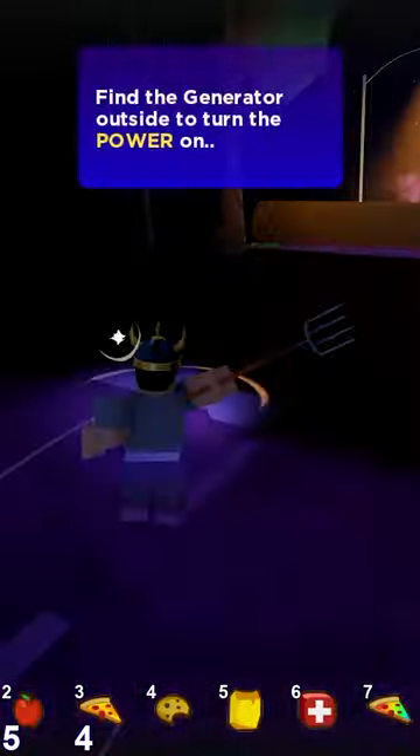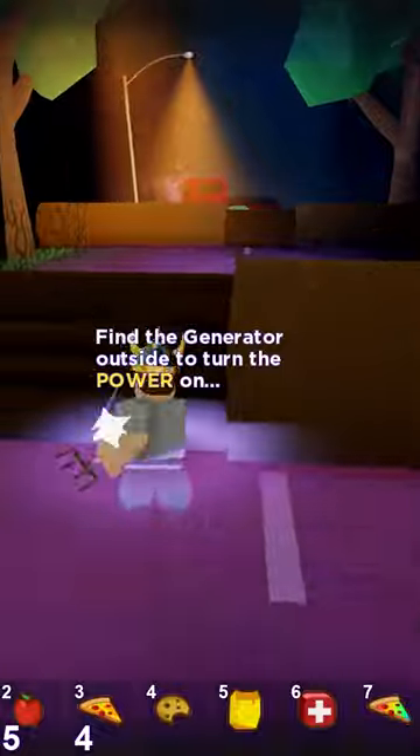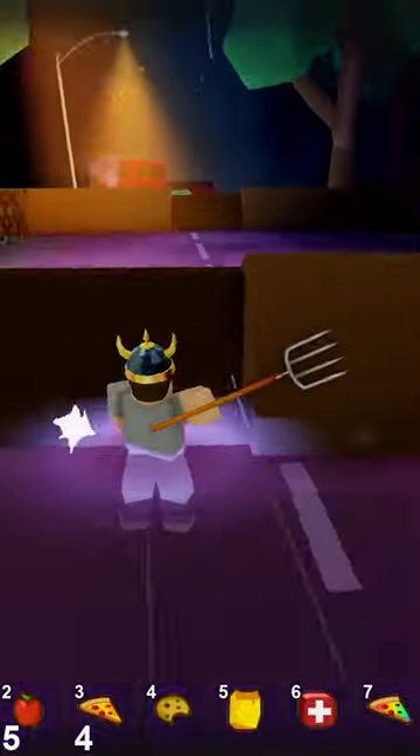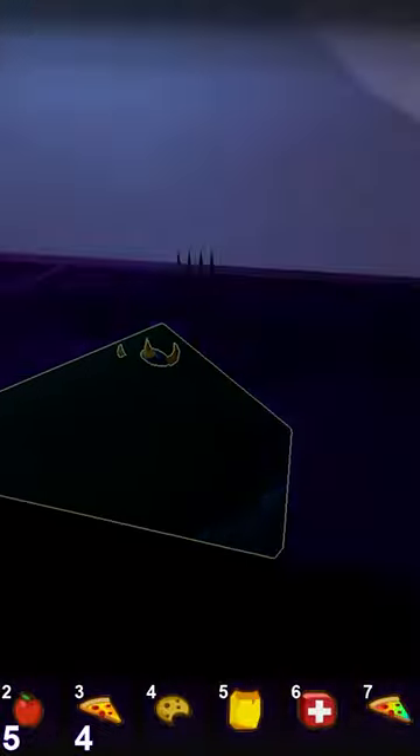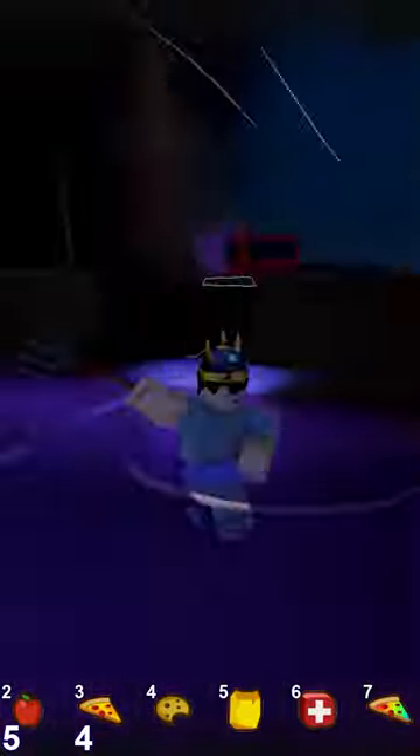Once you have these stats, go back to the main road that you started on, and you'll see that a bunch of logs are there now. There will also be wind that will push you back if you don't hide behind the bushes. Basically, you need to break those logs so that you can get to the Golden Apple all the way at the end of the road.